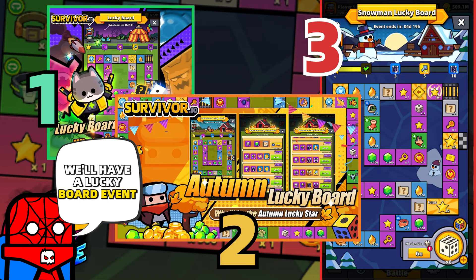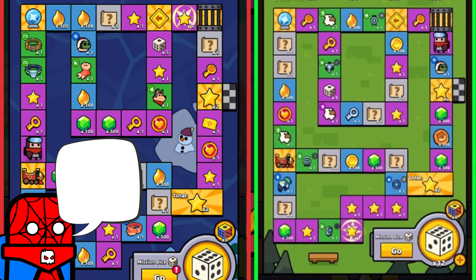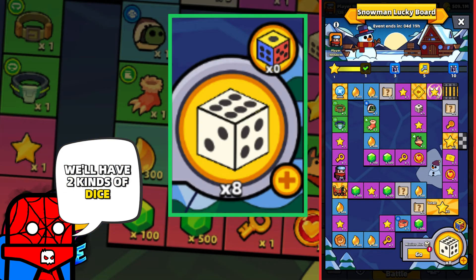This time we'll have a lucky board event for the third time, which is called Snowman Lucky Board. If it's not the first time you're going to play this event, you will need to roll your dice. We'll have two kinds of dice: normal die and magic die.